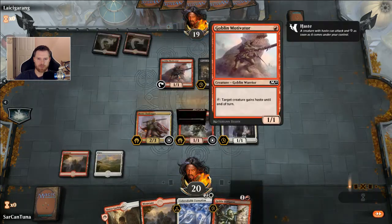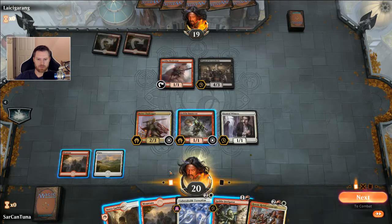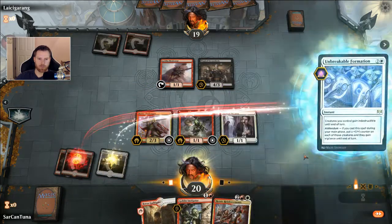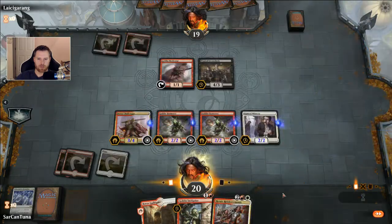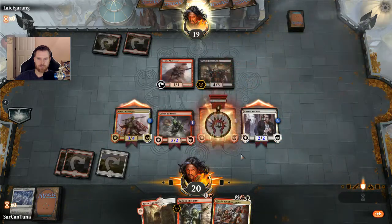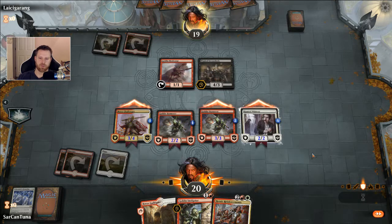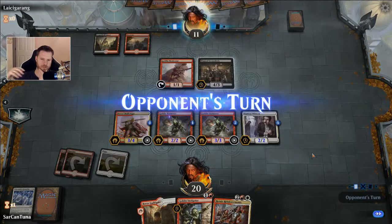It's a Motivator who doesn't have haste — when it dies, creates two tokens. We'll go with a mountain and hope we draw into a land. Now we'll do Unbreakable Formation and get another Banneret. They all get the business, and I'm going to mentor the Banneret up. They're all indestructible this turn which I love, so we're in business. We can keep the pressure on next turn too, although he took all that damage — that's pretty bad.